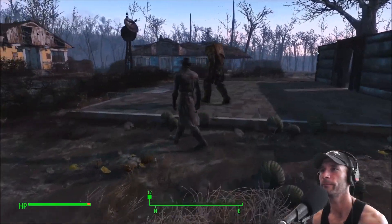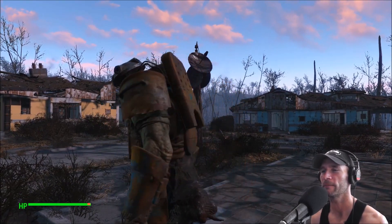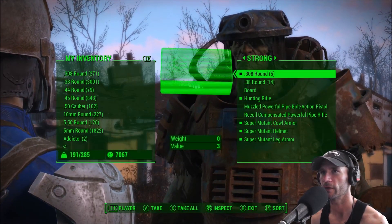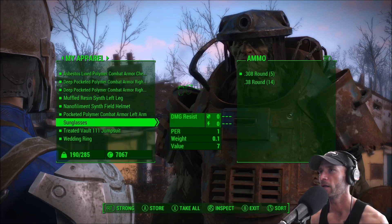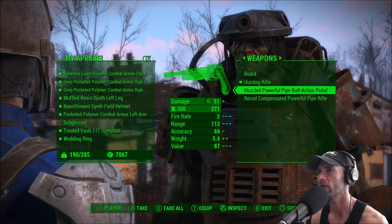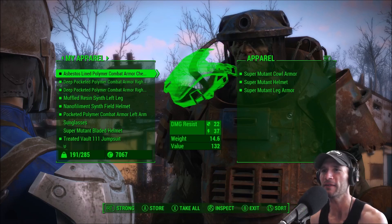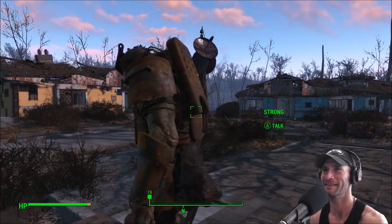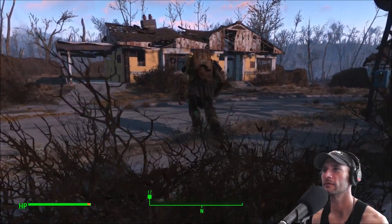All right, now where is Strong? Oh there he is — hey buddy! Yes, I'm gonna get rid of that ridiculous helmet you've got on. I'm talking to you. We're gonna trade — Strong can carry more than puny humans. Apparel — Super Mutant Bladed Helmet, take it Strong. He's got a lot of stuff here. He's got a hunting rifle, that's fine. You will wear this. Oh god damn it, I just took it back from him — I always do that. All right Strong, equip. You look like a douche, Strong.